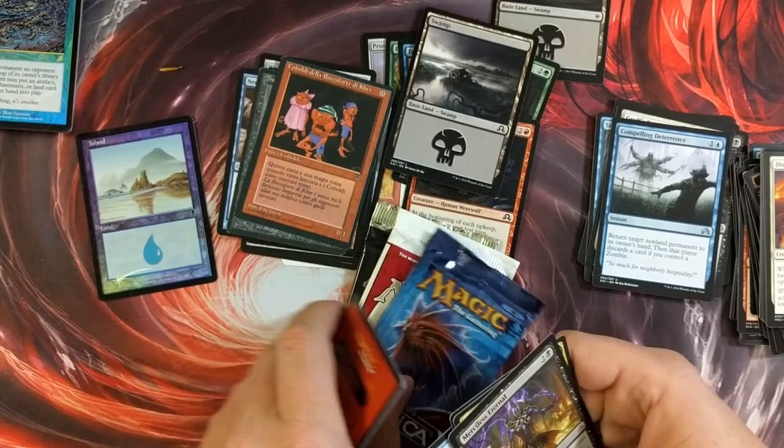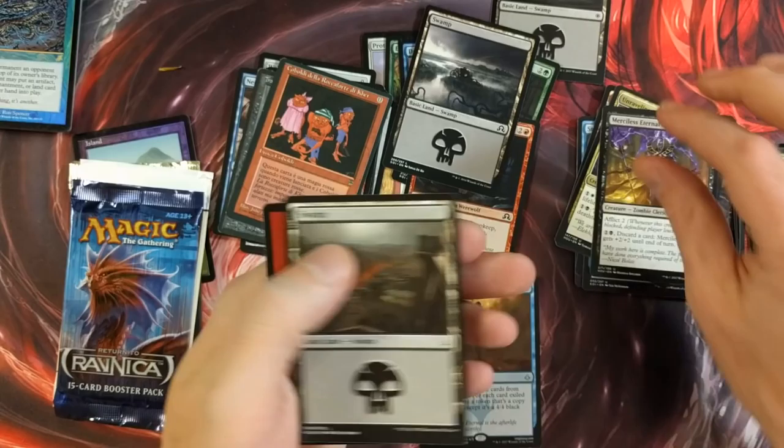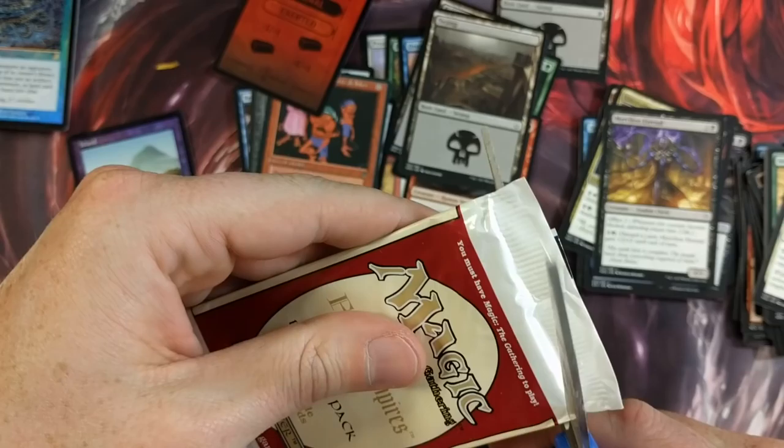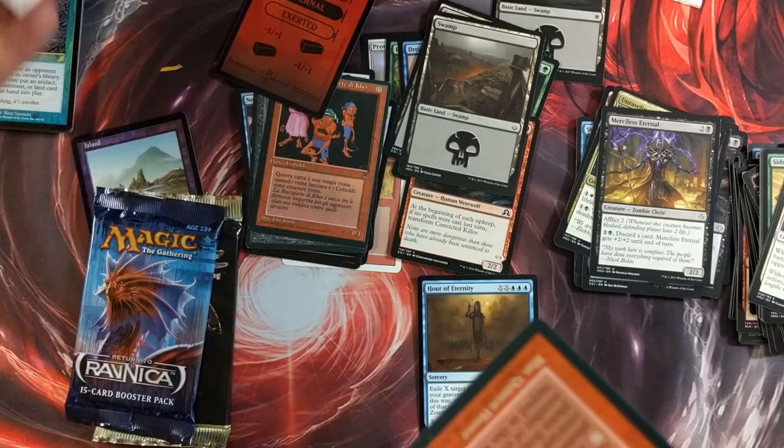Let's see what's left. Let's go with Fallen Empires — why not? There are misprints in here like crazy. I remember when I was a kid, there were tons of misprinted or miscut stuff from back in the day — a lot of miscut stuff, really. Rating party — look at the bend on that. Holy smokes. This is the card quality from back in the day.